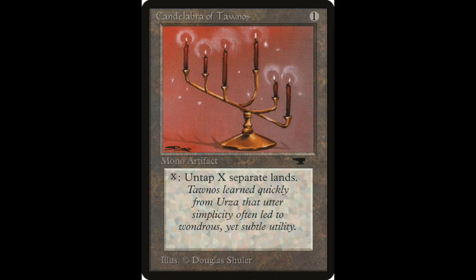Also, there are three Candelabras of Tawnos. Candelabra of Tawnos is a very powerful card, but it's extremely powerful when combined with Urza-lands. Candelabra of Tawnos says: tap X mana to untap X lands. That means when you've got Tron, you can tap your land for two mana and simply spend one mana to untap it. So when you have Tron and Candelabra of Tawnos, you have a huge amount of mana available.